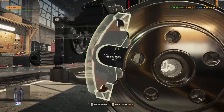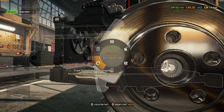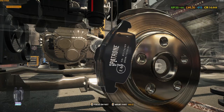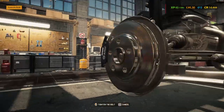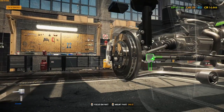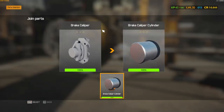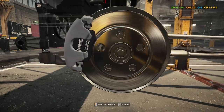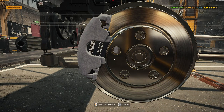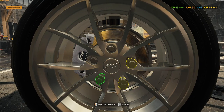All right, installing these. Wait - did I put the wrong one? No, it's just darker - I was like, I'm gonna put a rusted pad back on again. All right, now this should be all the brake pads and hubs done.